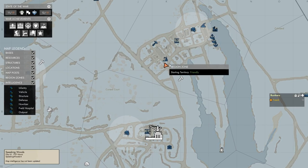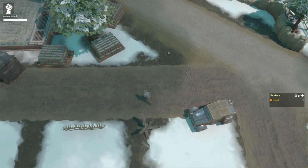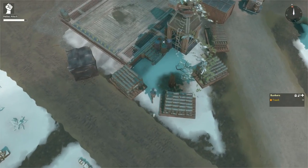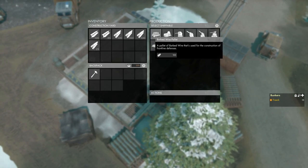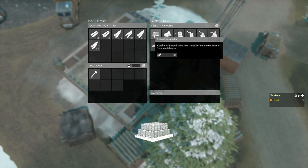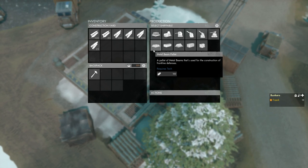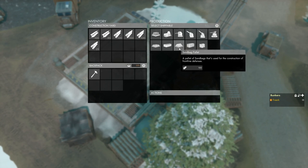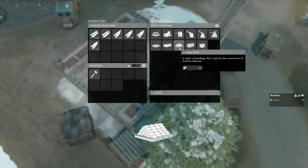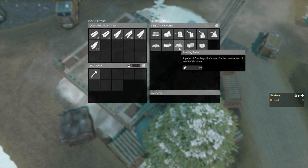Press M to open your map and look for the construction yard icon, then press E to open it. We can see that we can build a barbed wire pallet for a hundred basic materials, a metal beam pallet for a hundred basic materials, or a sandbag pallet, which also costs a hundred basic materials.